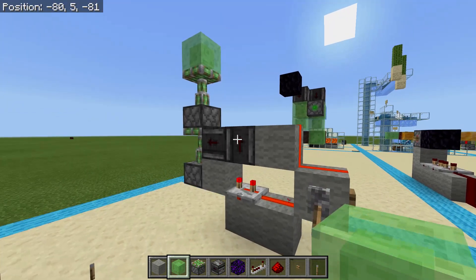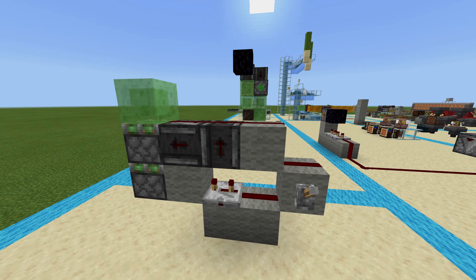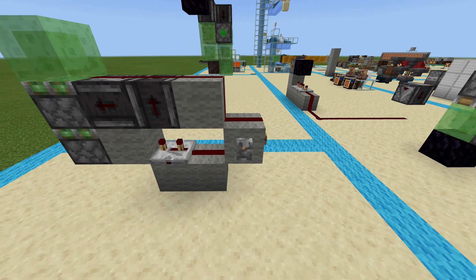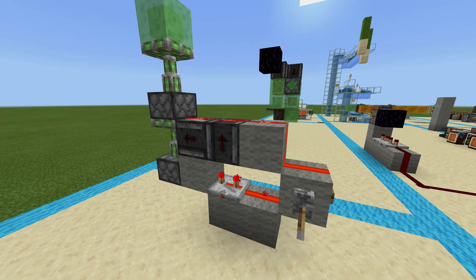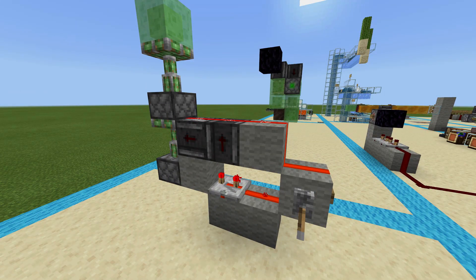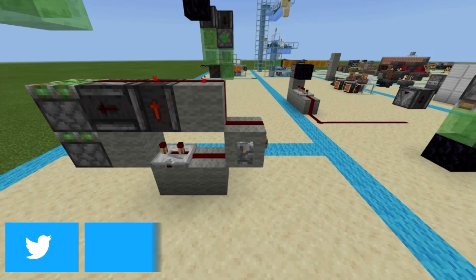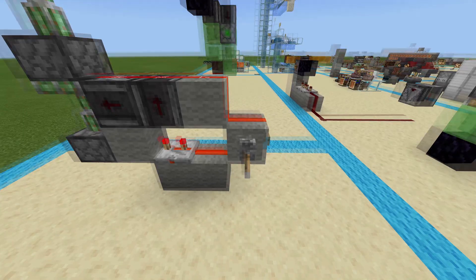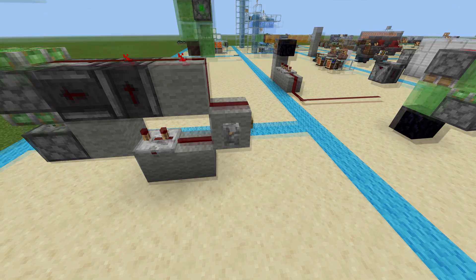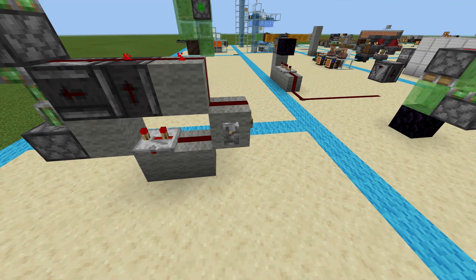I'm going to do this in slow motion and explain what's happening. First the bottom piston extends; when the second piston gets to the top it gets powered by the redstone signal and extends the rest of the way. When you depower it, the top piston unpowers first causing it to retract, then the bottom piston retracts as well pulling the second piston with it, and then because the repeater on the bottom has now turned off after the bottom piston has retracted, the observers send one momentary on-off pulse to the second piston.